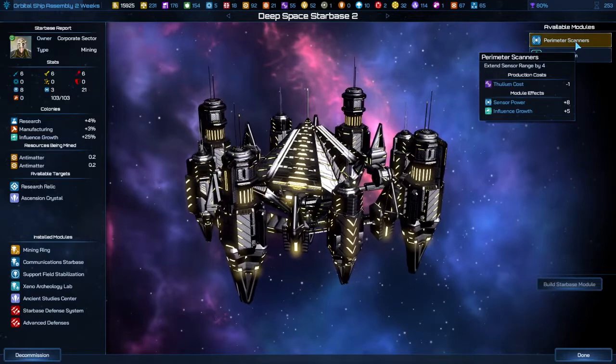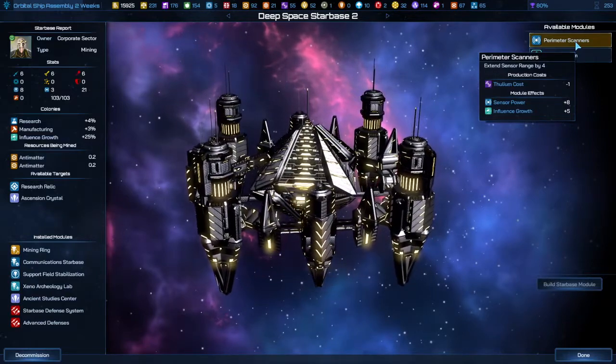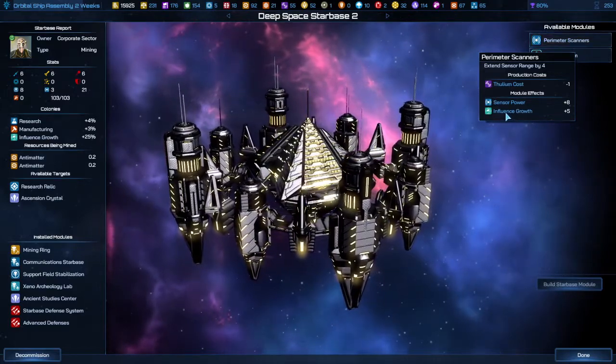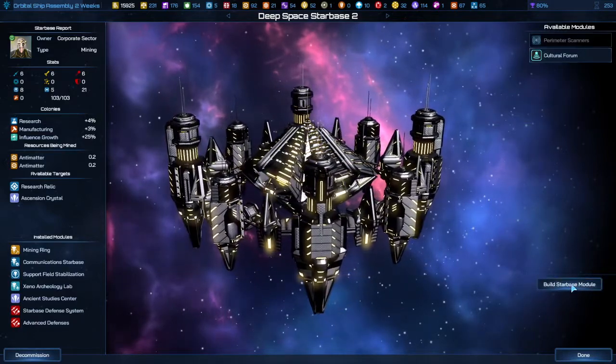You can build a Perimeter Scanner — it gives you sensor power so you can see a little farther. It also gives you 5% influence growth, and it only costs 1 Thulium.